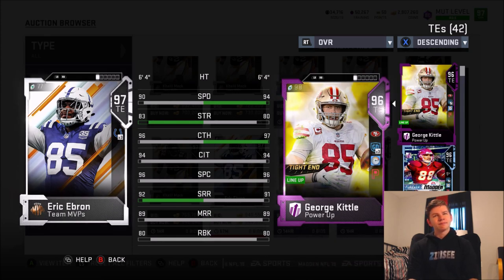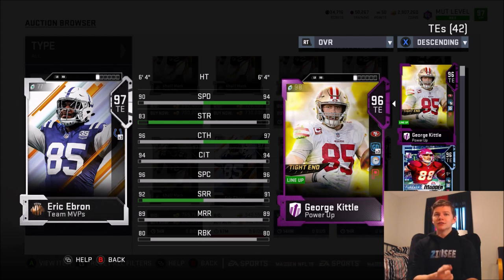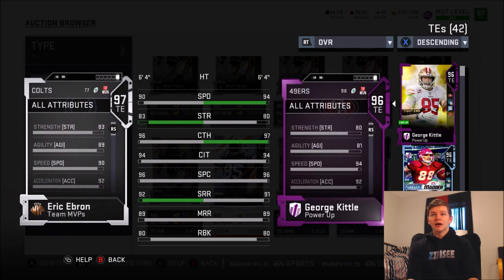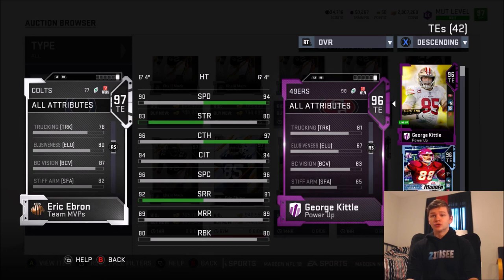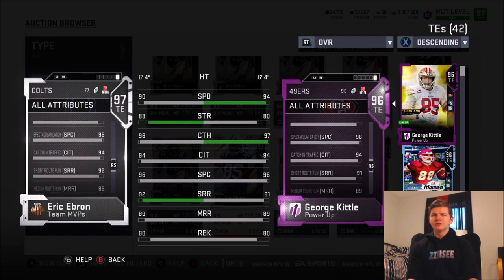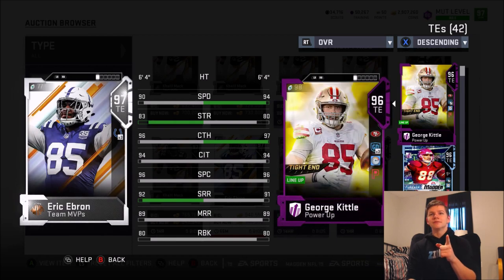Eric Ebron is actually up, so let's look at his stats compared to Kiddo. He's got 90 speed — but this is a 96 overall tight end versus a 97 overall tight end, and Kiddo either has better stats or the same in basically everything. Kiddo has four more speed, one more catch, same catch in traffic, same spec catch, same medium route running, same run block. Strength goes to Ebron by three, agility goes to Ebron by eight, but jumping, carrying, trucking, juke move — all go to Kiddo. Impact block and lead block also go to Kiddo.